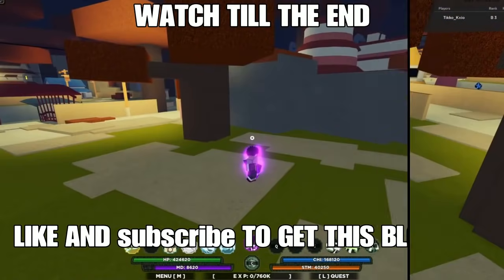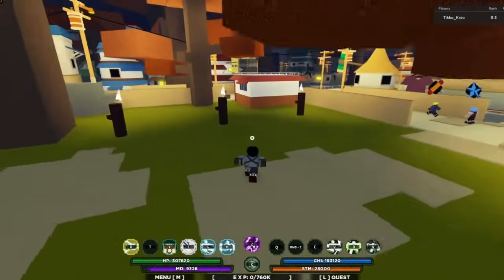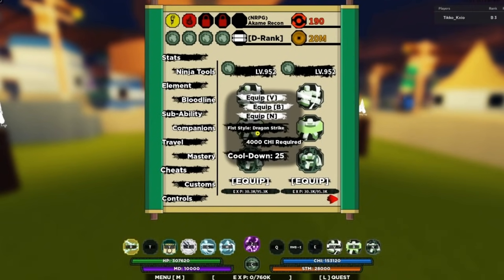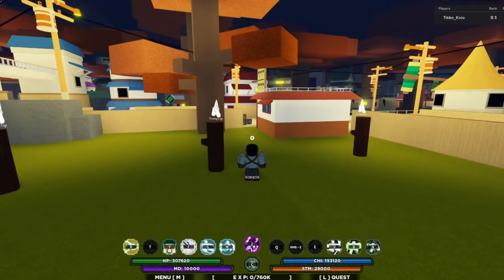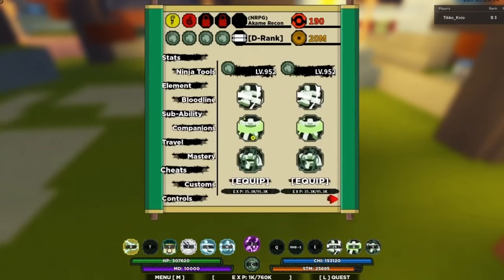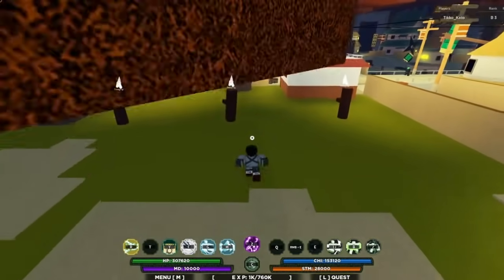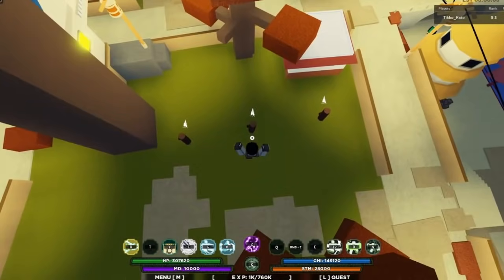Now for the showcase — we have all the moves right here. The first move is called Fist Out Dragon Strike, second move is Fist Out Crane Demon, and the last move is Fist Out Ultimate Tempo. First up, Fist Out Dragon Strike — that did 15k damage, basically like ember entry, so that's cool.